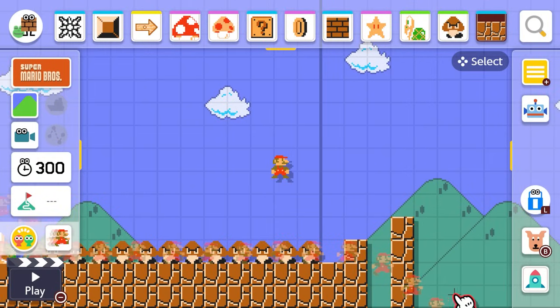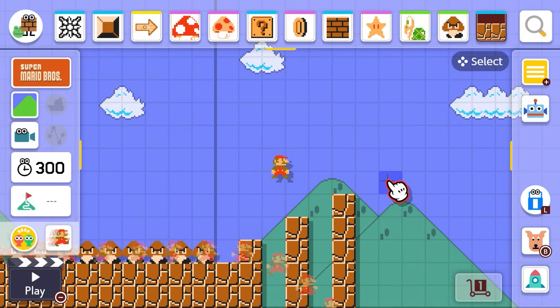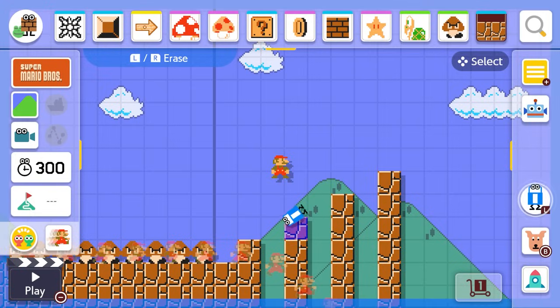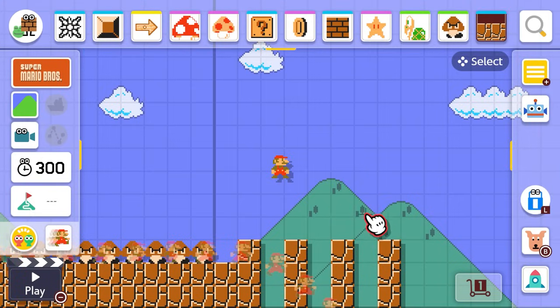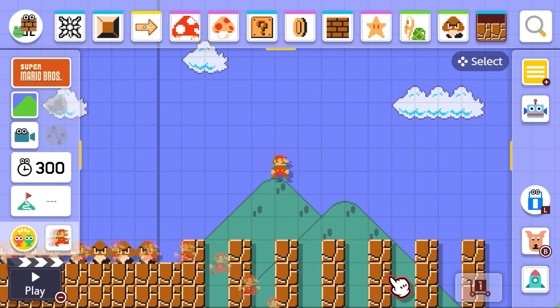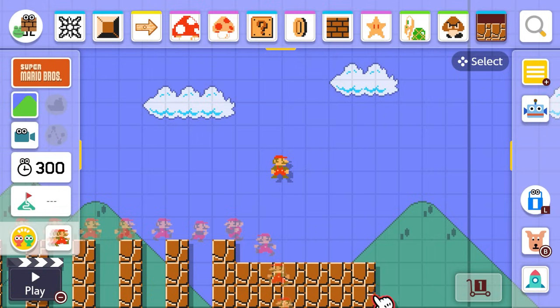Now I'm gonna add in a little bit of an obstacle course. People are gonna have to jump from one pillar to the next and the next — it's gonna be a little bit tricky, but it's super fun, I promise. Have you guys ever done the trick where you run over gaps? You can either jump over them, or if you run really fast as Mario, you can just fly right over them! So we'll have that section, and then I'll add a little bit more.